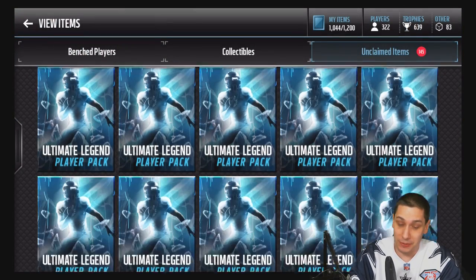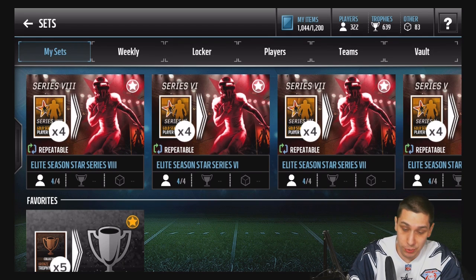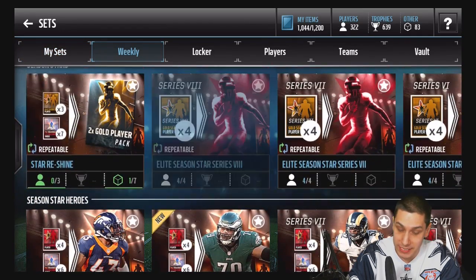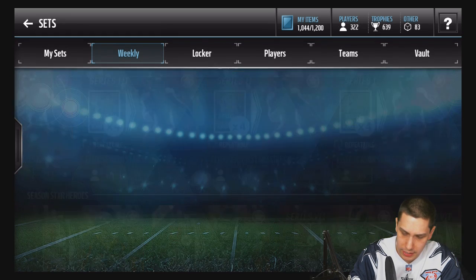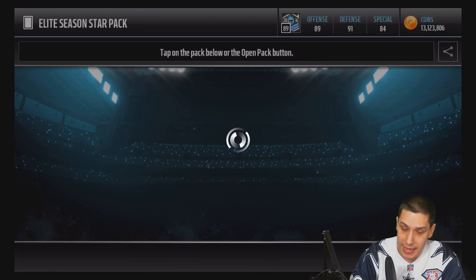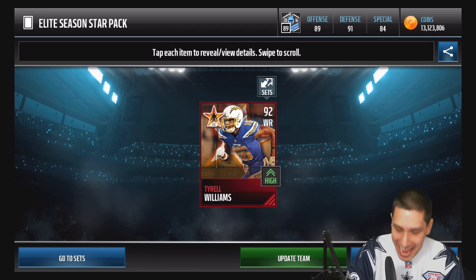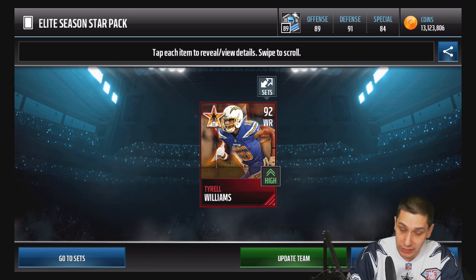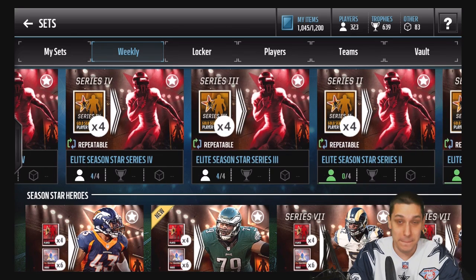Be sure to drop a like on this video if you're enjoying these pulls. Coins aren't super expensive right now so we can do the things we want to do. Going back to the weekly sets, it looks like we actually have two from Week 2 - a bonus one for you guys. We open it up and we hit Tyrell Williams again! That's 90k again. 280k on three pulls, three for three on the best possible cards.